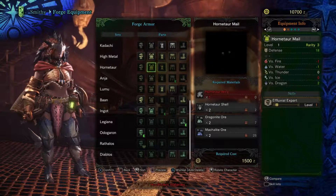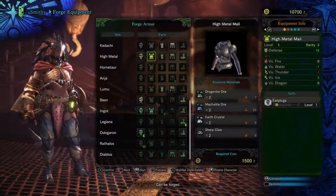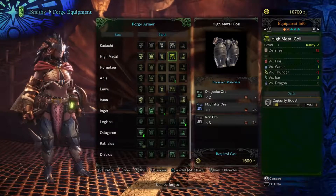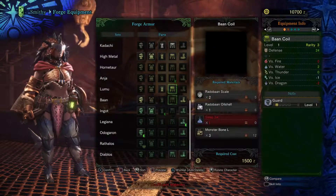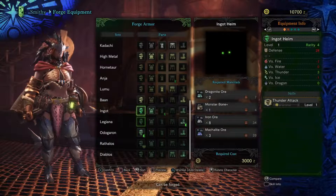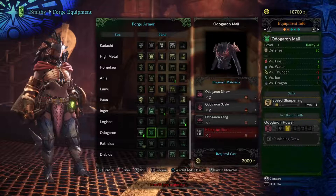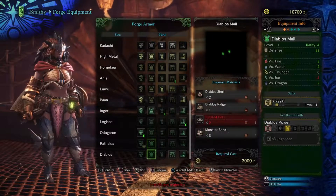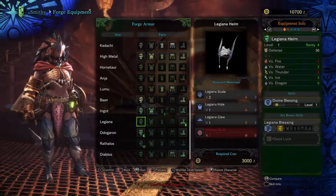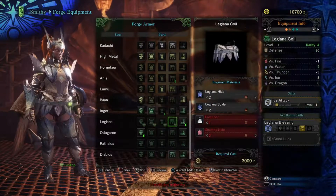When you're low Hunter rank like I am, it's just one of those things — you go through armor real quick. So there's almost no point in being set on completing a whole matching set, for example.